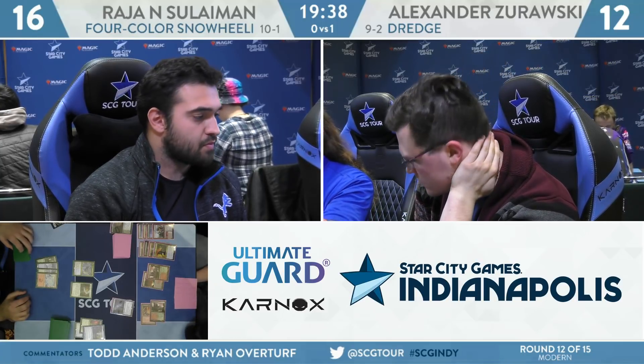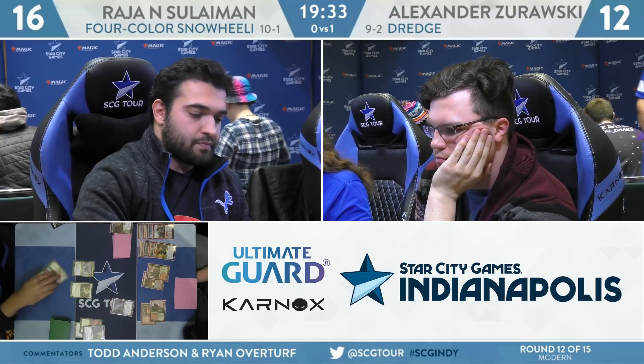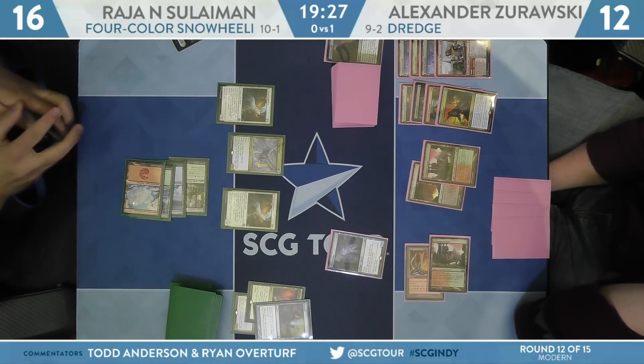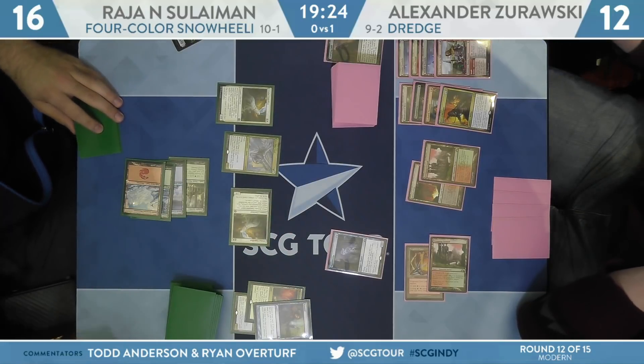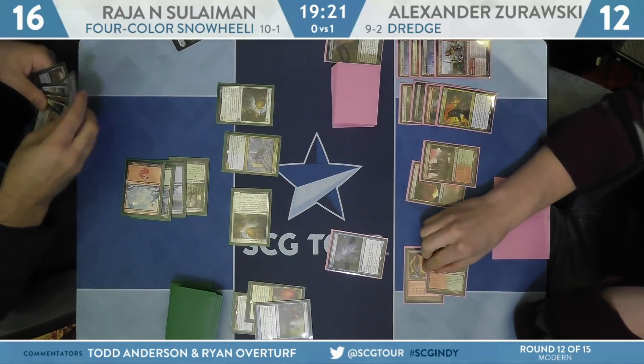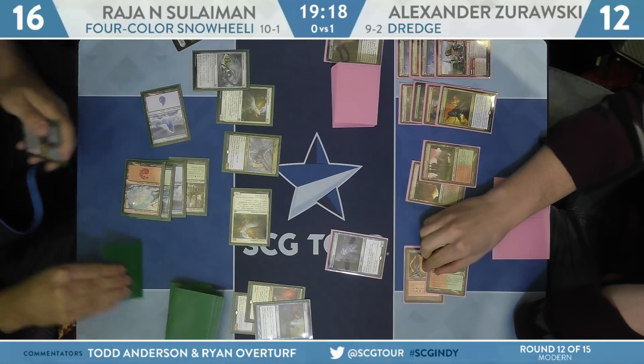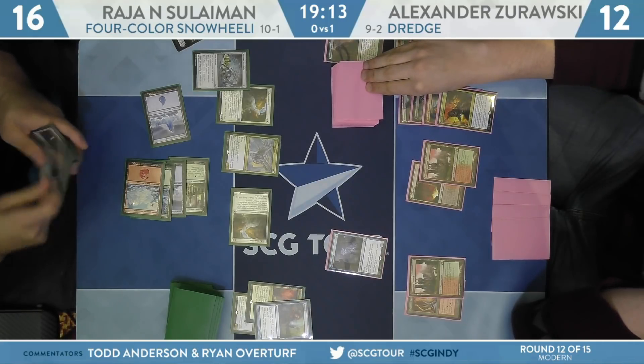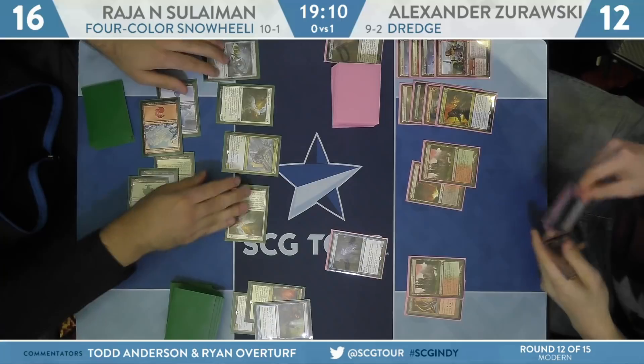Judge ruling: Prized Amalgam is staying in the bin — an update to the zone change rule. I always thought it should stay in the graveyard until you re-trigger it if you missed the trigger. I thought it was weird to have exceptions to the missed trigger rule. I also just like being wrong about rules sometimes — it's refreshing, especially when they've been changed. It's a learning experience.